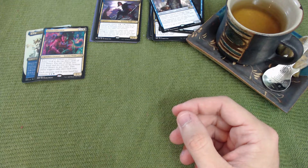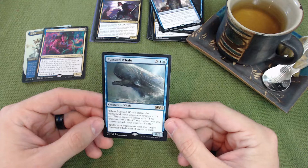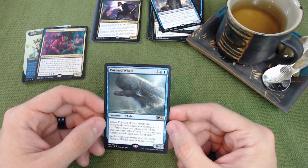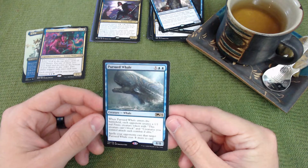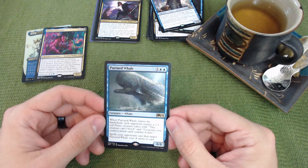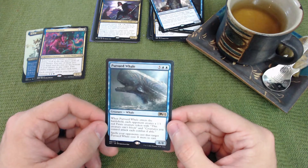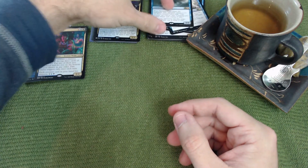Now into powerful ETB creatures you'd never hard-cast but love to ninjutsu in. Pursued Whale is seven mana normally — a five-blue-blue eight-eight — but with Satoru you only pay four. When it enters, each opponent creates a one-one red pirate token that must attack, which opens paths for your creatures to sneak in. Spells opponents cast targeting Pursued Whale cost three more. A great card for just four mana.